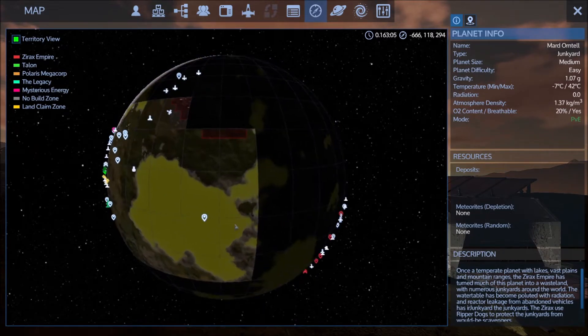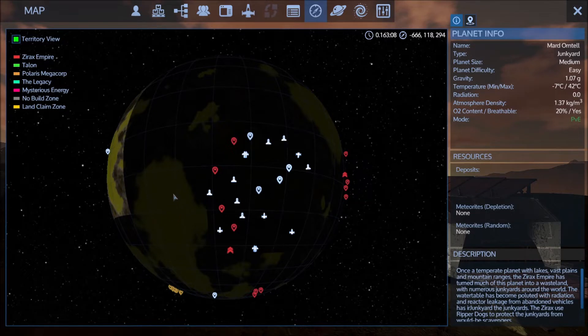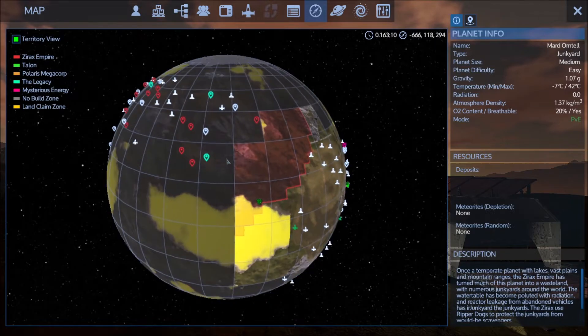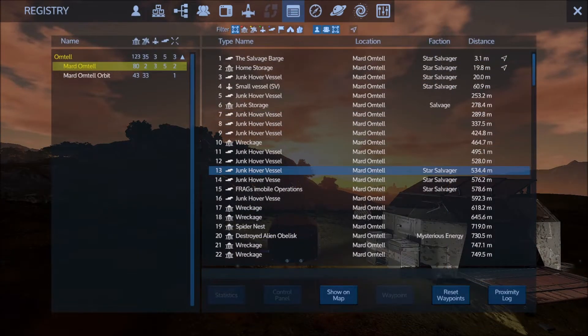Frag, where are you right now? I am salvaging an SV so I can build my ship. I'm heading by my ship here. I just need to know what block you used. I'm gonna put it back — I'm just rotating it.